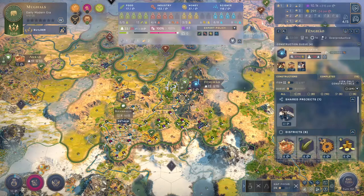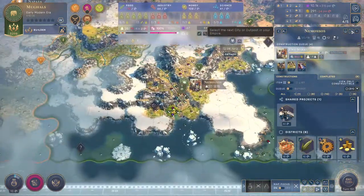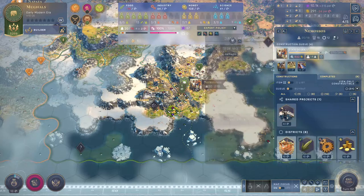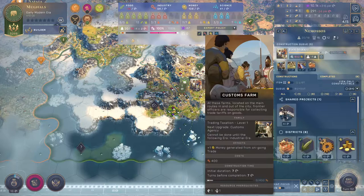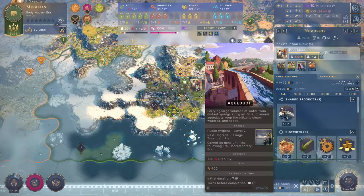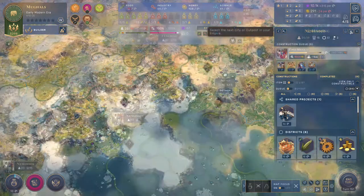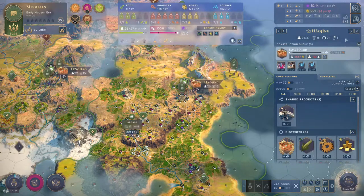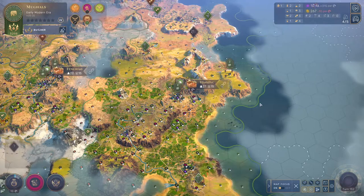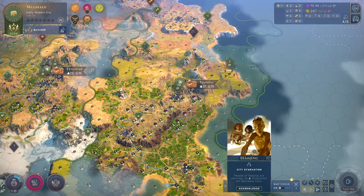Eight turns — fine, let's get the ball rolling. These guys I'm going to put at the back of the queue because they already have a few super important things to do: get some money out, a bit of food and stability to help deal with this culture change. We also have a world wonder to deal with, so there's going to be a lot happening. Nine turns to get some hammers out.